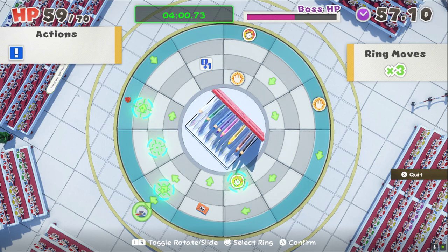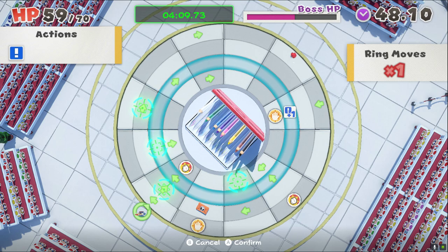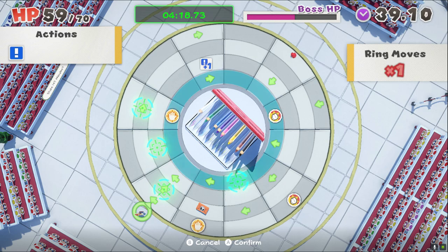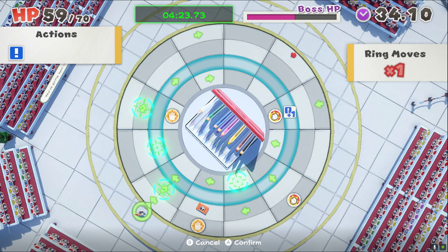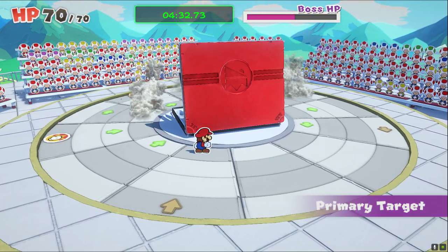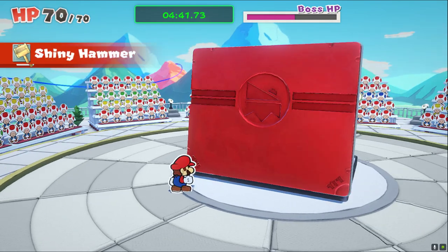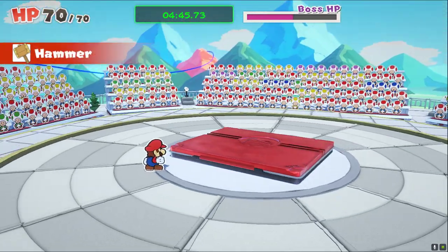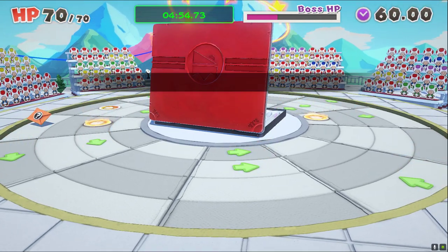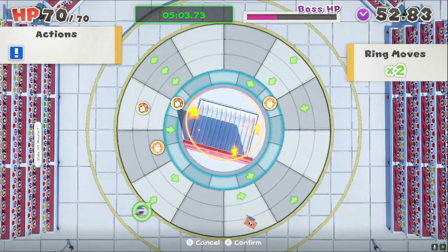So use the outer ring again. Luckily for us, we can actually get to the back there, which is nice. That's the one we want — so we go all the way up and down. And then if we can, do a times-one attack. He's just a big tank, that's all he is. We can hit him, we can try to.